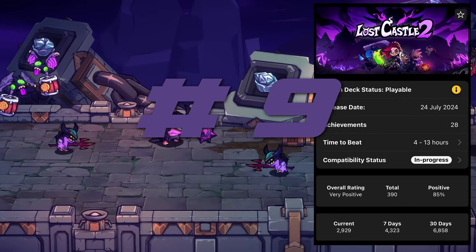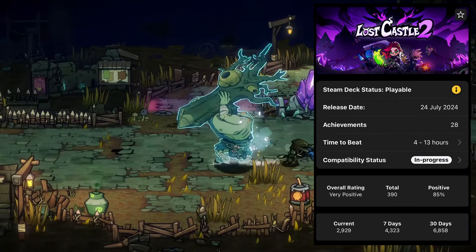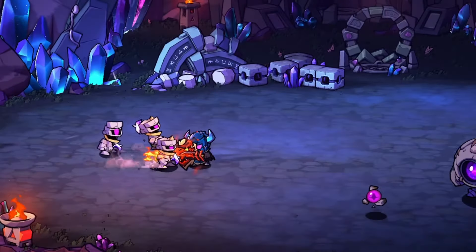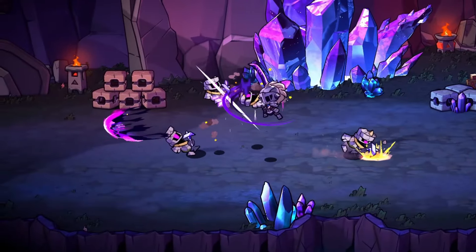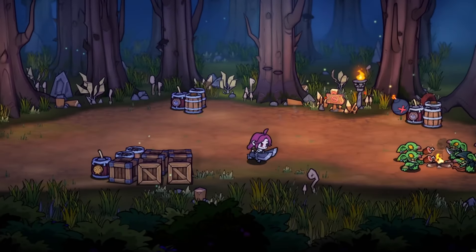At number 9 we have Lost Castle 2, a 2D beat-em-up roguelite game featuring over 200 different weapons and armours, a diverse range of action mechanics and unique weapon skills. With more than 130 treasures with distinct effects that'll grow you more powerful as you collect, infusing your game session with changes and fresh excitement every time.